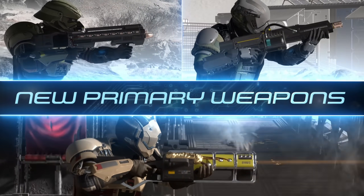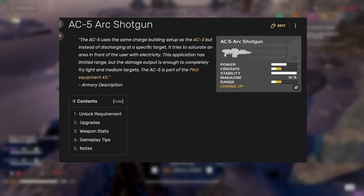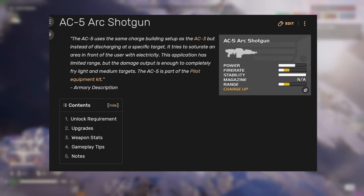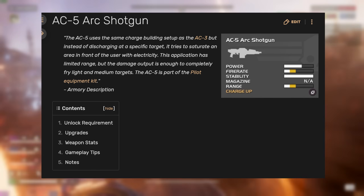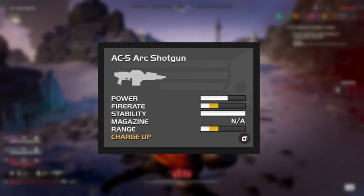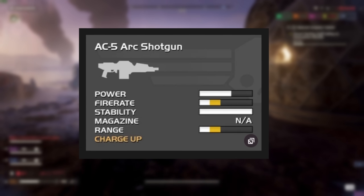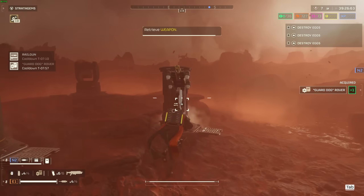The ARC-12 Blitzer Shotgun is a new weapon to the Helldivers series and will be the only electric primary in the game as of its release. It could be a spiritual successor to the AC-5 ARC shotgun from the original game. The original description reads: the AC-5 uses the same charge-building setup as the AC-3, but instead of discharging at a specific target, it tries to saturate an area in front of the user with electricity. This application has limited range, but the damage output is enough to completely fry light and medium targets. The stats suggest a weapon which requires a charge-up period, much like the ARC Thrower, and suffers from very short range and slow fire rate to compensate its tremendous firepower against light and medium targets. Given the current meta favouring the ARC Thrower for Terminids, this leaves a large potential for a new meta weapon for bug hunts.